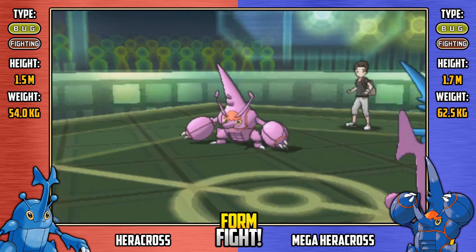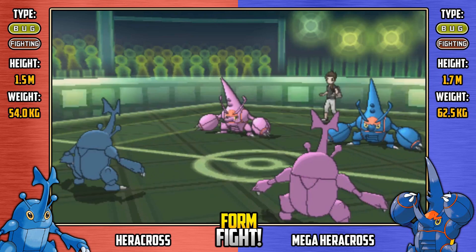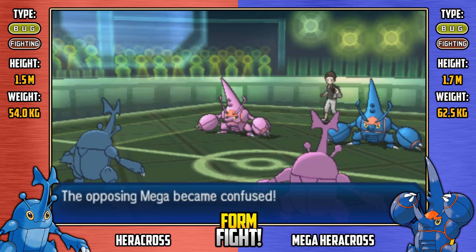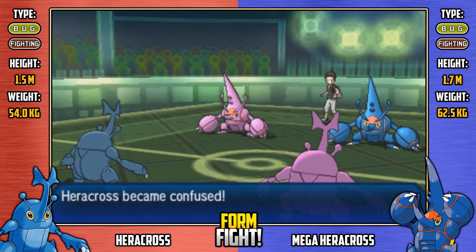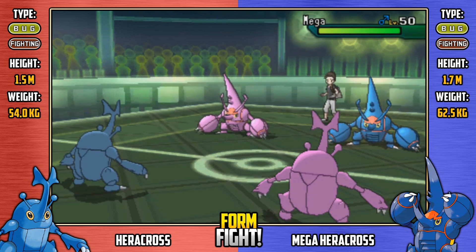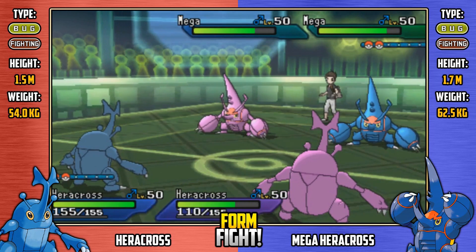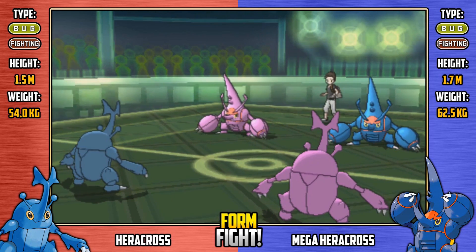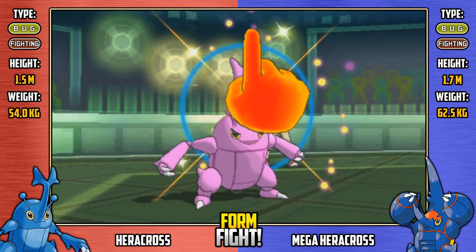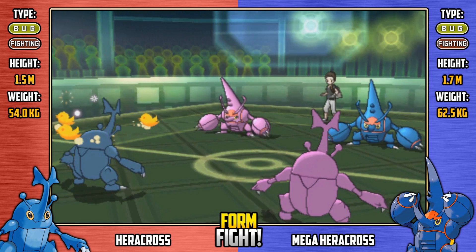Here we see shiny mega with a Teeter Dance, going to confuse everybody on the field except itself — although remember, regular Heracross is already confused anyway. It also confuses its own partner though, which is an interesting tactic. Regular Heracross hits itself in confusion. Shiny regular Heracross shakes that confusion off and goes for Leaf Storm — not very effective, and avoided anyway.